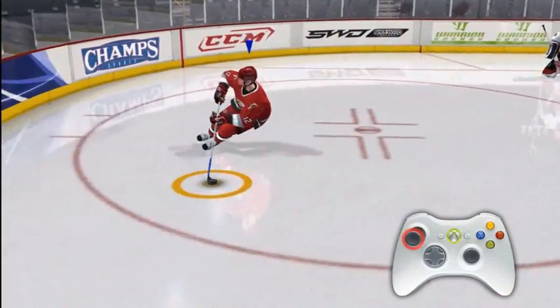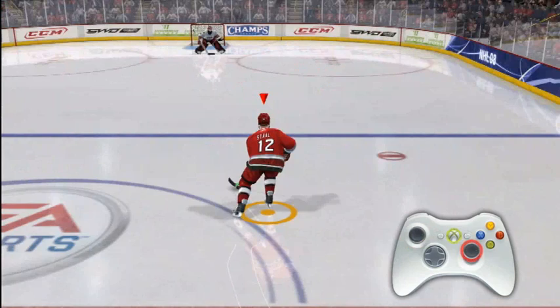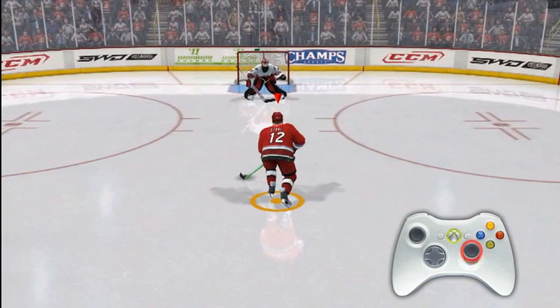The left stick acts as your skates. The right stick acts as your stick. To shoot, move the right stick up.